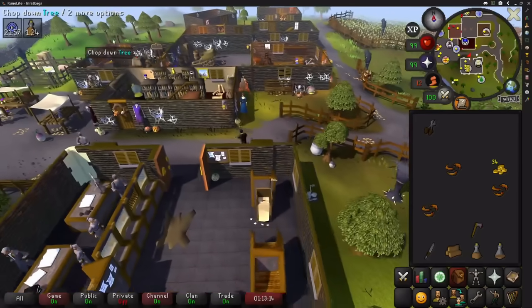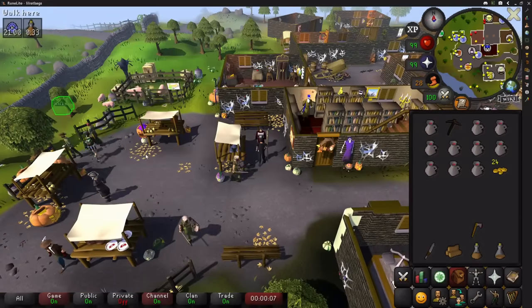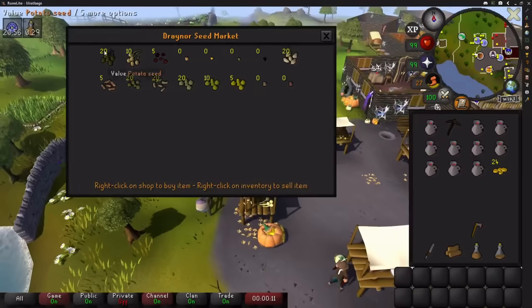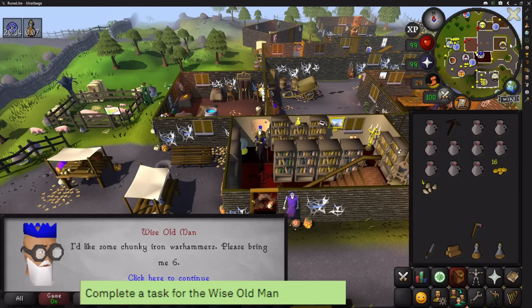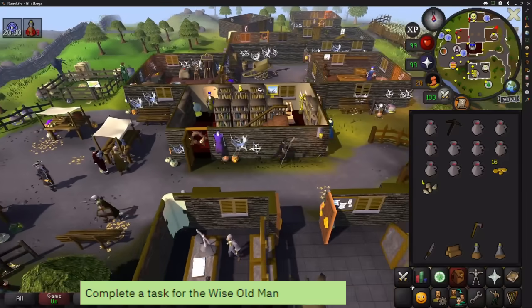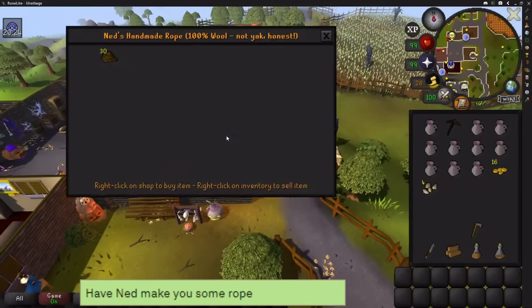Whilst in Draynor, get your runes and a pickaxe, and buy some wines from the market as good healing food — more than plenty for what you'll need. Grab 4 barley seeds too. Next, you can get a task from the Wise Old Man — it's optional, but he'll ask something within your stats, likely very easy, and it's a medium task worth 40 points. At least see what it is; if it works for you, do it; if not, skip it.